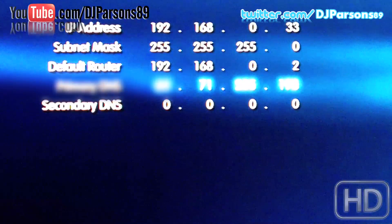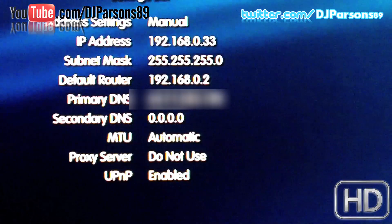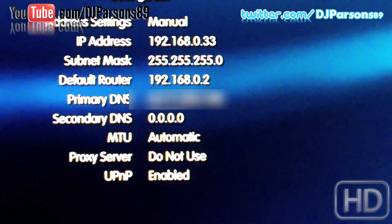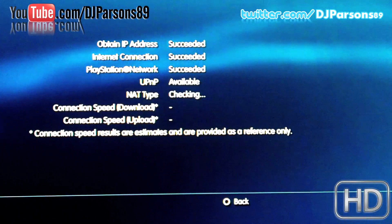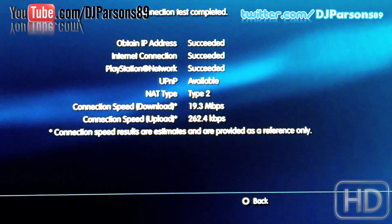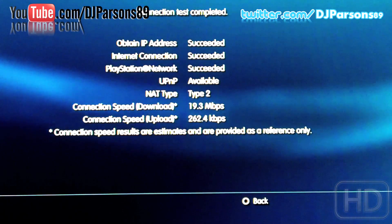After entering your DNS, click confirm. After that, set everything else to automatic — IP address filled in, subnet mask filled in, default router filled in, and primary and secondary DNS filled in depending on your connection. Click enter, then test connection. I can tell right away: internet connection succeeded. This is a wired connection and I'm getting almost max download speed and about a quarter of my upload speed.